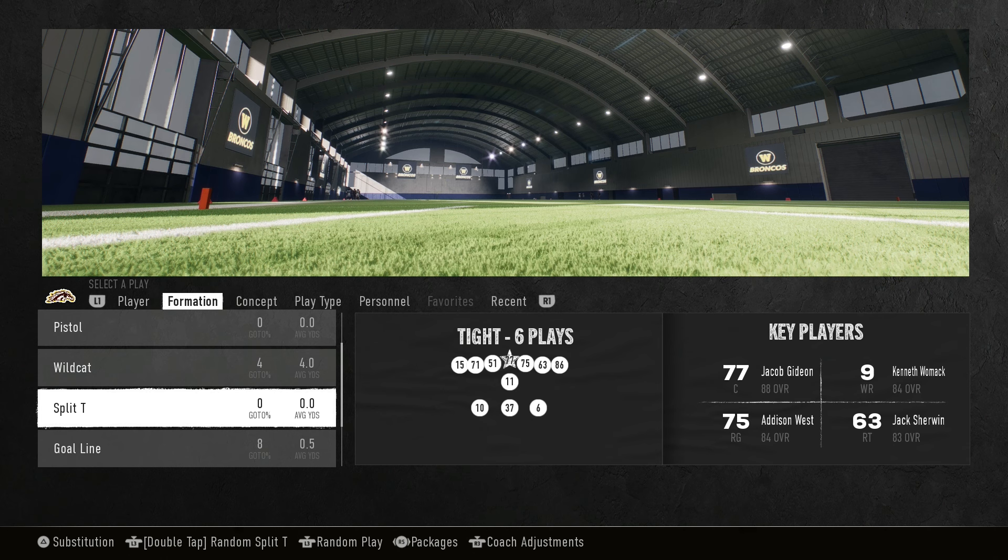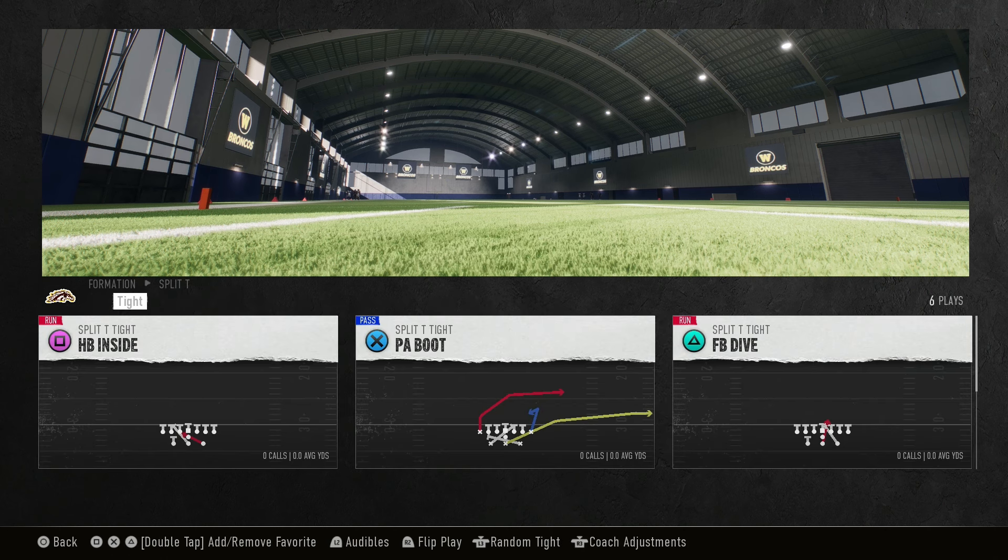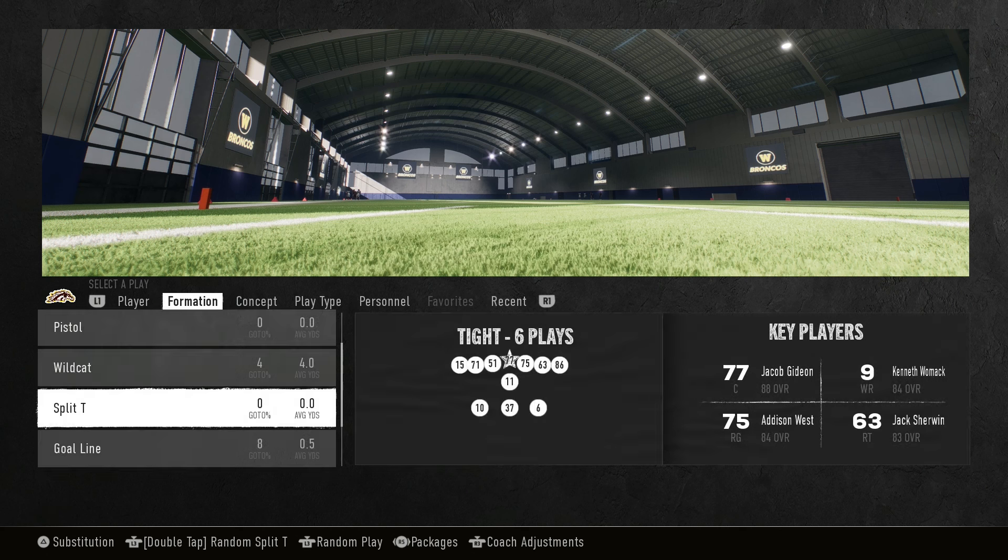Then we've got a split tee. I don't know how many playbooks have split tee — maybe 10 or so. If you want some of it, here you go. It's got your basic off-tackle runs and a little play action on top of that. But let's talk about the shotgun — this is where everything is at.